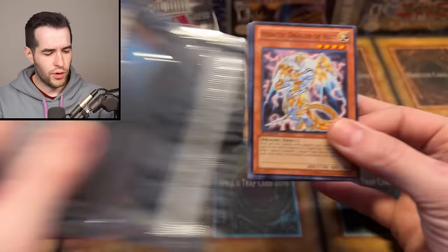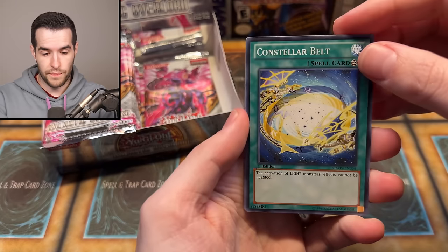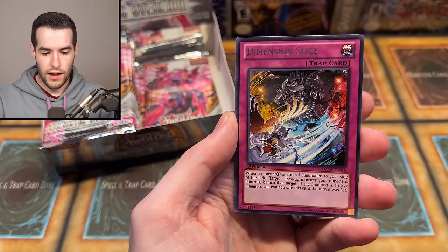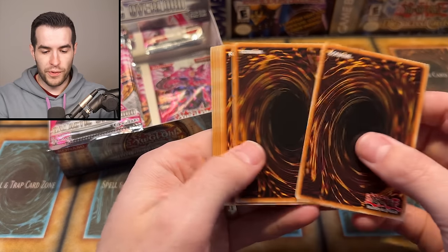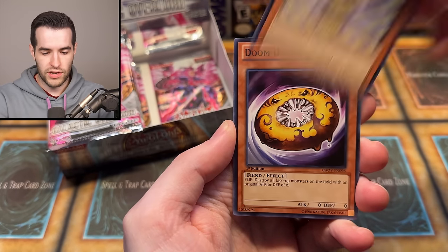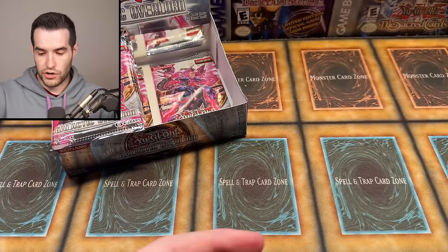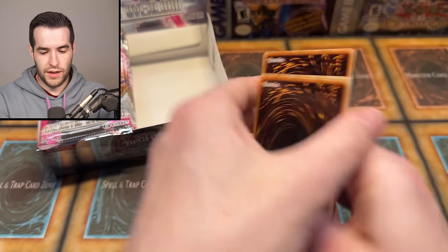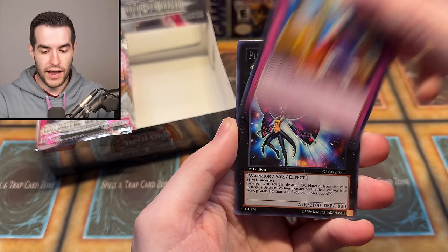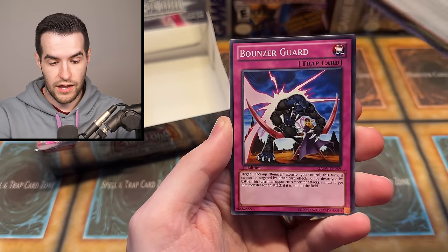We're probably only getting one ulti, though you might get two. There are also Secrets in here. Bouncer Guard, Ceiling Ceremony, Hieratic Dragon — what we really want, though, is a Ghost Rare. Evil Tile, Dimension Slice, Overlay Eater. Almost to the halfway point — this is pack 11 of 24. Very fun opening so far but nothing too insane. We've got one Ultra, one Super, one Ultimate — only three foils. I think the second half might be even more exciting.